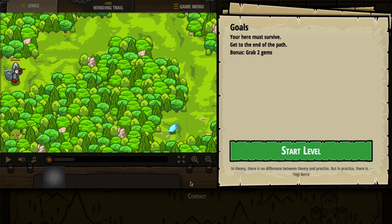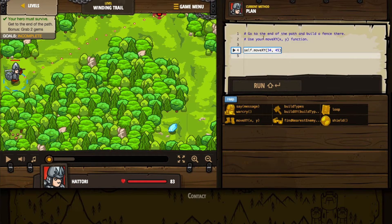So our goals are we need to obviously survive, and we have to get to the end of the path. Our bonus is we get a bonus if we grab two gems, so that'll be something to keep in mind. Let's go ahead and start the level. Just like before, we've got the code window here, we've got some help down here, and we've also got the playing field here as well. So let's go ahead and see what we need to do.